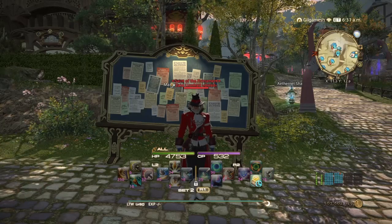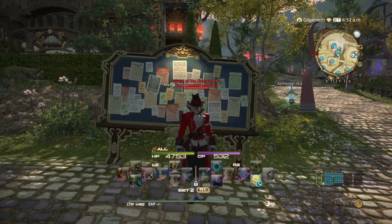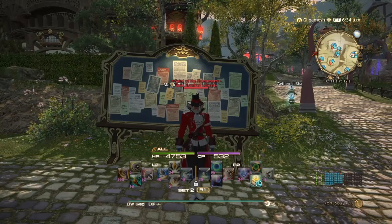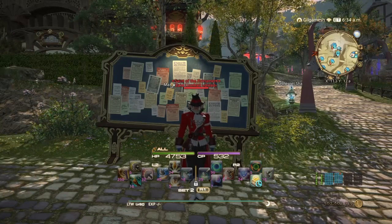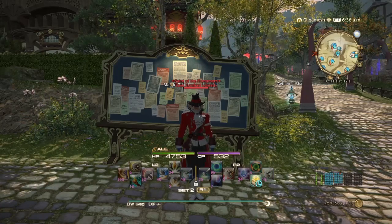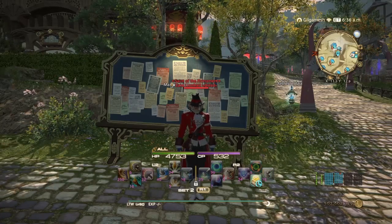As always, as a disclaimer, make sure you do your research on your server before selling any of these items, because you kind of want to sell the ones that are selling for the most GIL. And of course if you're going to be selling your Tomestone items, you want to make sure you use them on the best possible items that are going to give you the most GIL.